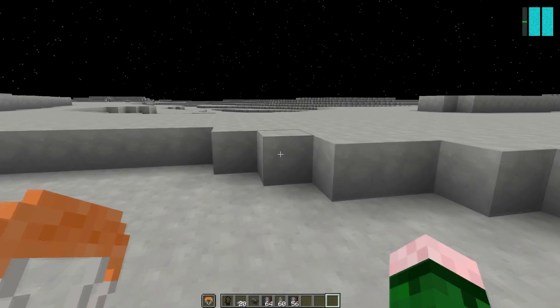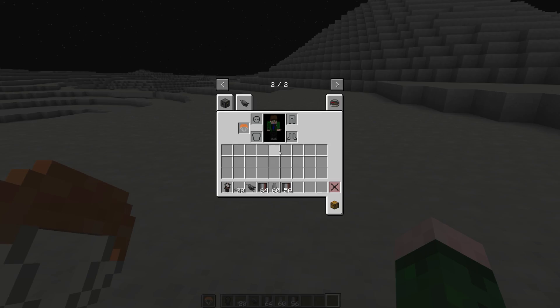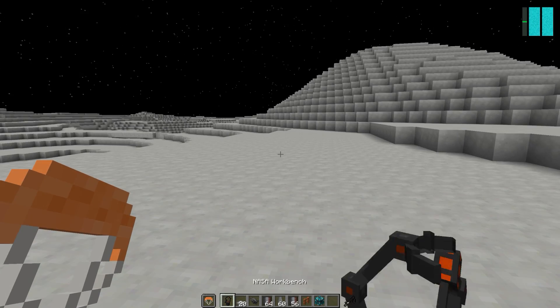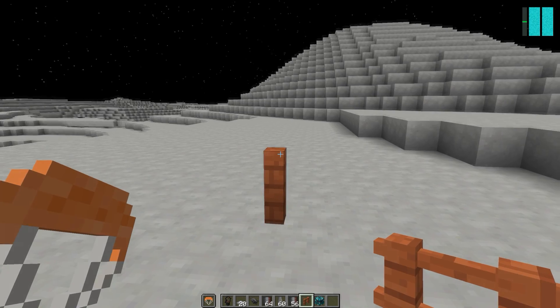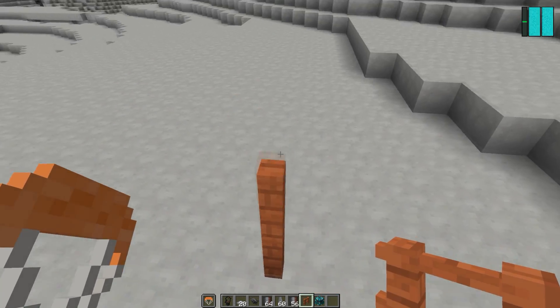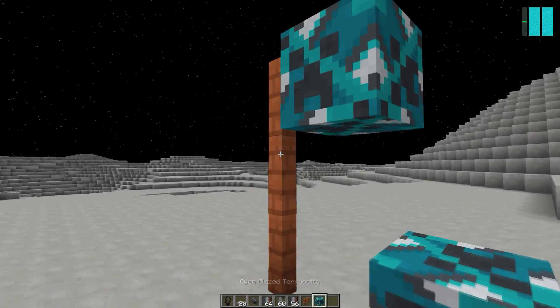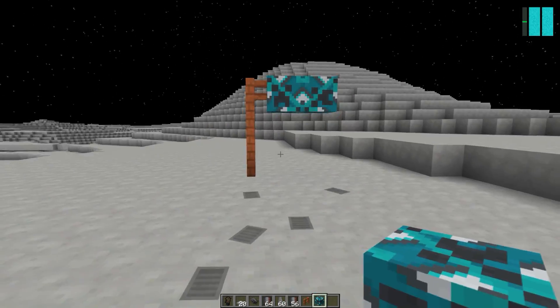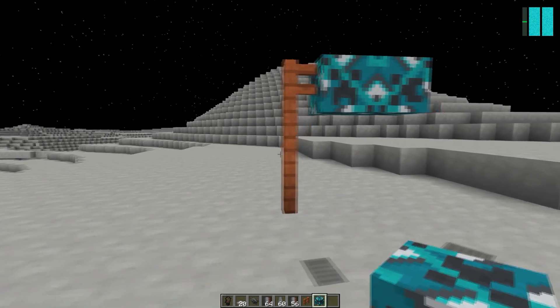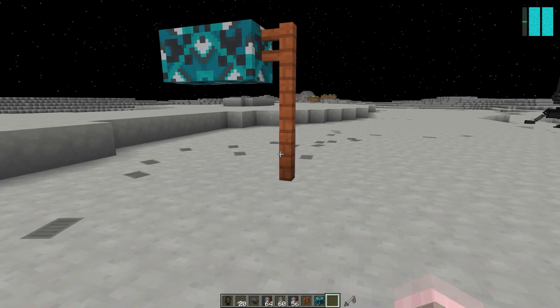So we can go ahead and take a surface sample — there we go. And I didn't bring a flag. Let me just quickly go into the console. Now, you can plant flags, and you can have custom flags as well. We can actually build a flag like this. There we go — and there's our flag. So that is our flag.